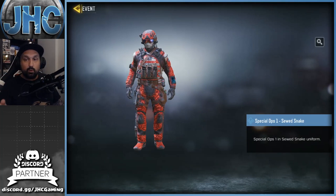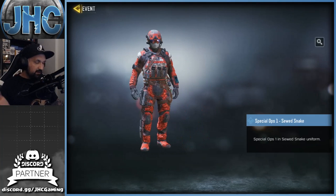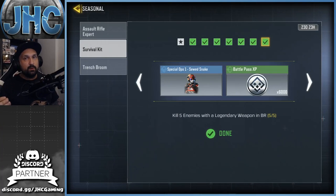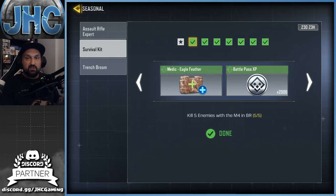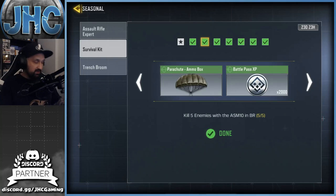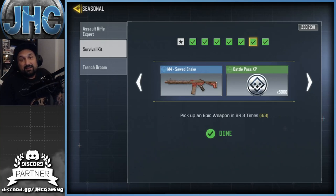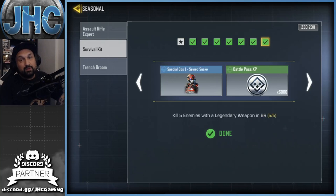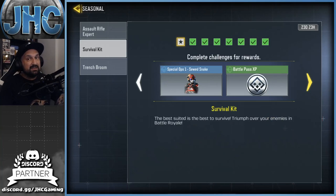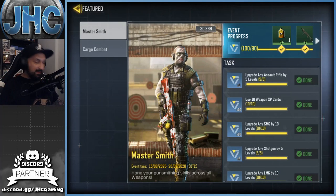From the seasonal events, there's already one available — the Spec Ops one. The skin is Sued Snake, which isn't my favorite but I still went for it. It took me about five hours of battle royale gameplay today. Basically, you have to complete challenges in battle royale: kill five enemies with the M4, then move to kills with the ASM10, and keep going. If you play around 7 to 10 battle royale games it'll take a few hours, but a free skin is a free skin.